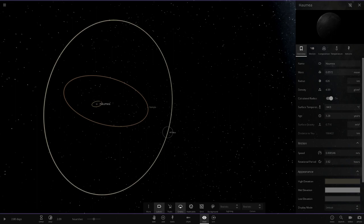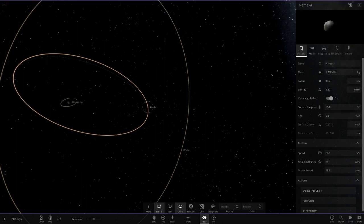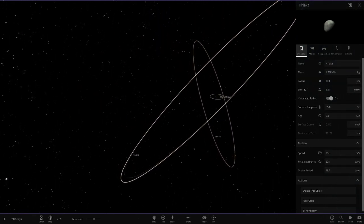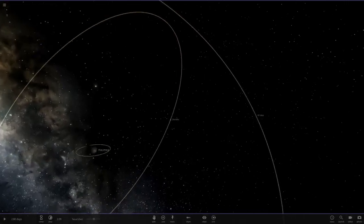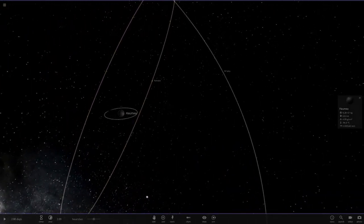It's sort of like Mars' moons — very small little objects. We've also got Hi'iaka, which is actually the larger moon. It's more of a circular shape, and they've obviously got their strange orbits as well. I believe he did check some sources to make this simulation as accurate as possible, so this is probably the best representation of Haumea in the game.